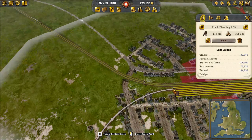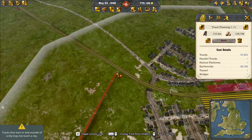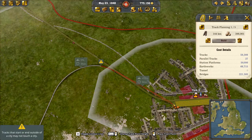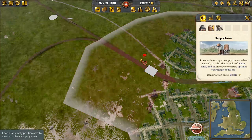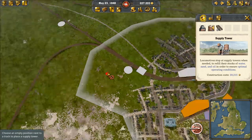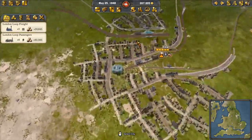So right now we'll just connect into here, and we'll make sure to connect up over here so we can get our nice long gridiron going. Path going under the tracks — nice. So you guys know how to build your train tracks, go ahead and get a supply tower here and all that. And there we go — we have our fruit train.